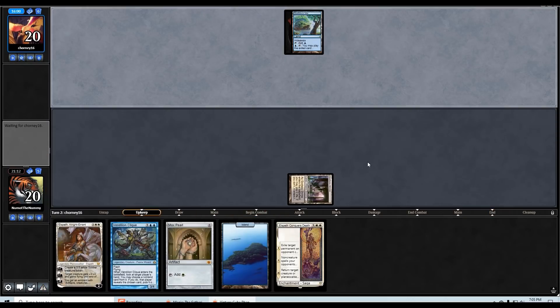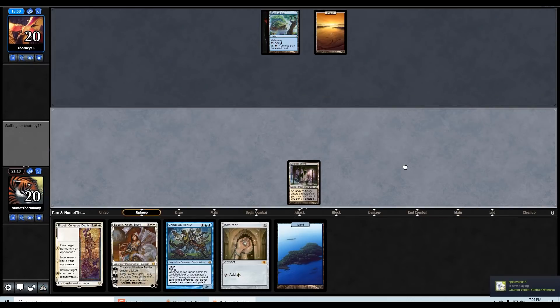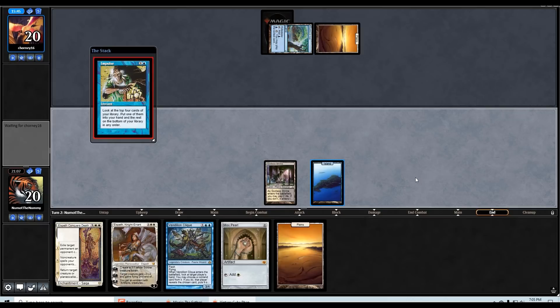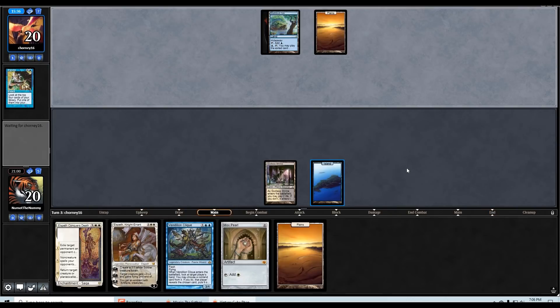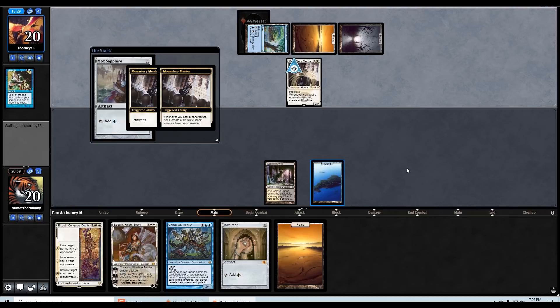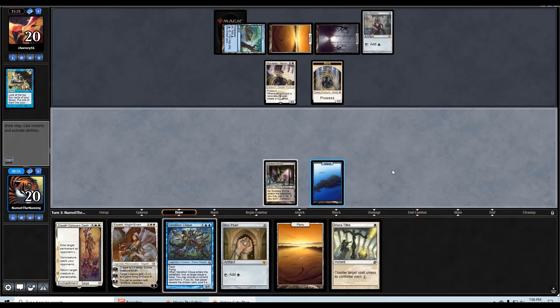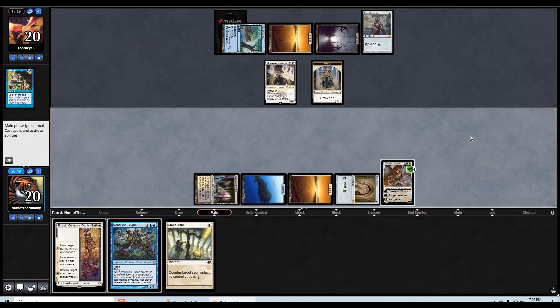Just play the Shrine and pass. There's merit to playing the Island because if I draw one next turn I won't be able to go Island, Pearl into Clique. Opponent resolves an Impulse. Oh — Monastery Mentor is pretty gross. Mentor into Mox Sapphire. Maybe I do need to bring the Toxic Deluge back in if we go to game three because that's kind of bad for us. Where was Mana Tithe last turn?